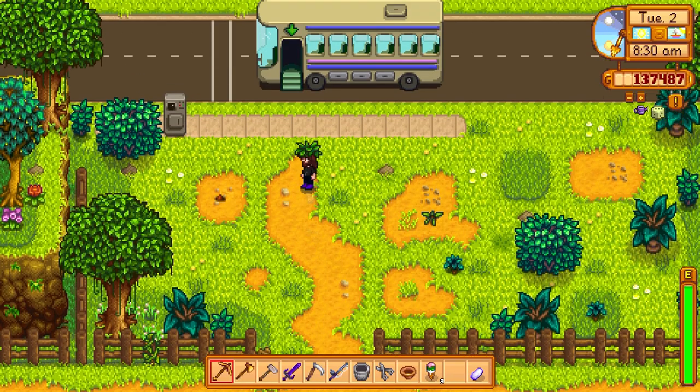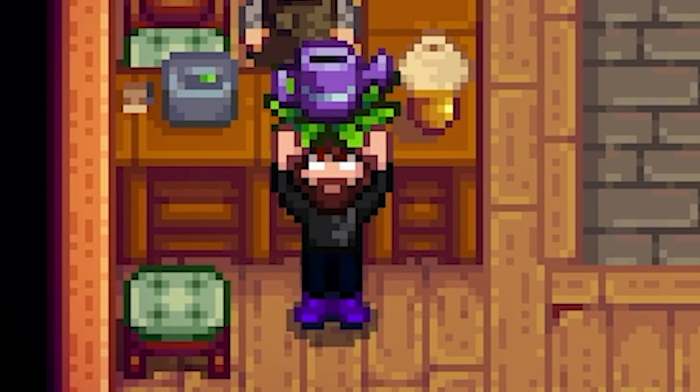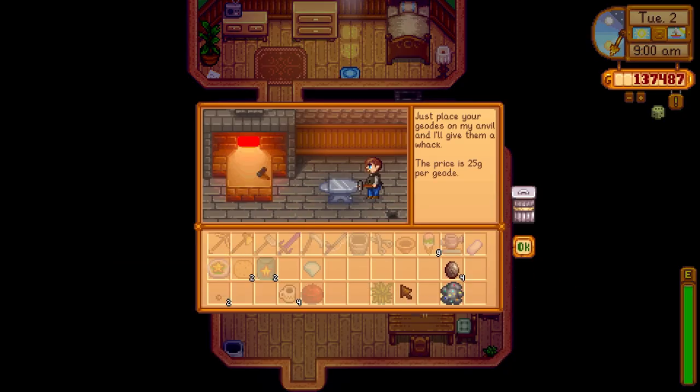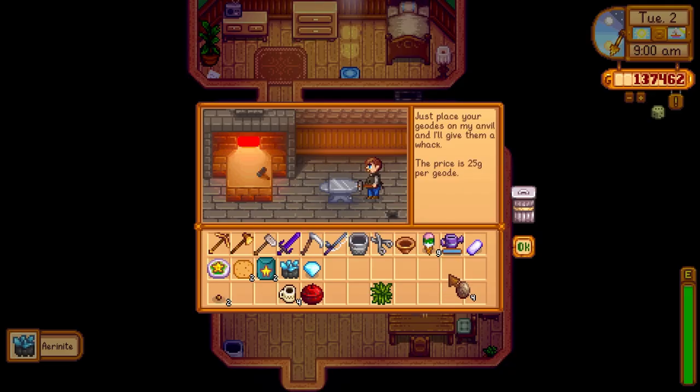We'll head over to Clint's to get the watering can and then go to Gunther's for that recipe. 'Hello sir, can I have my watering can?' Got some geodes for him to open up too.